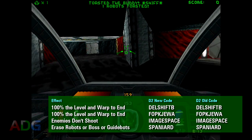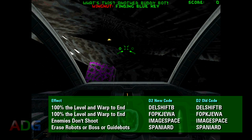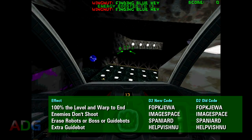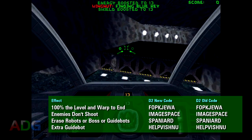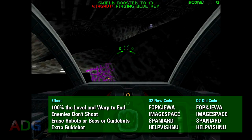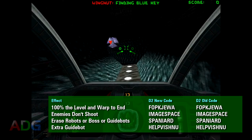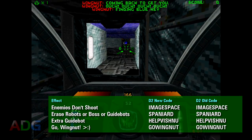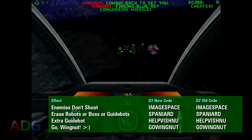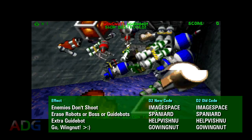Speaking of guide bot, this little helper got some codes dedicated to him. For instance, if you ever wanted another, just type in Help Vishnu — which is another Hinduism reference — and another guide bot has come to aid you. Granted all they do is fire flares, which isn't really very useful in combat. So if you ever wanted your guide bot to become a million times more deadly, just type in the code Go Wingnut, and now your seemingly defenseless robotic buddy will be armed to the teeth with mega missiles and other surprises. Guide bots are not afraid to use these things, so keep your distance if you're not invulnerable.